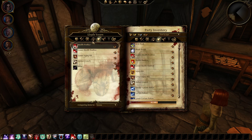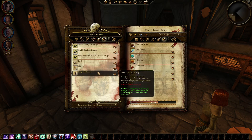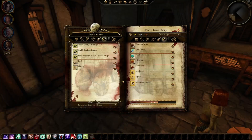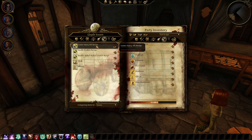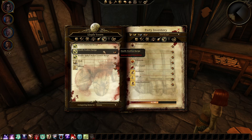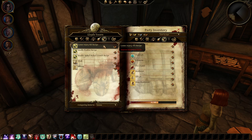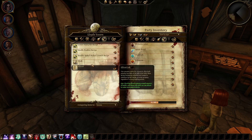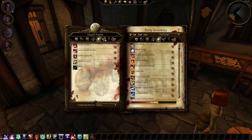Mabari crunch... deep mushrooms — here we go! We'll buy two of them. They require improved herbalism though. We don't have that skill, so hopefully the right character stays alive later so we can use these.